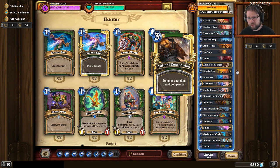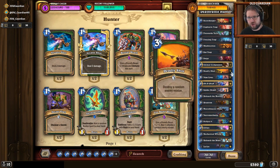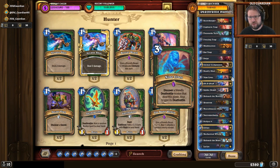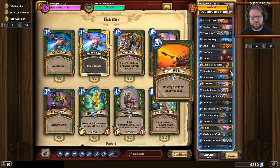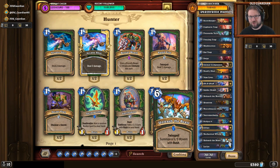You have Animal Companion, Ursatron for 3-drops, Unleash the Hounds against tokens, and a couple of Deadly Shots in this build. The main difference between my build and most others of this archetype is that I'm running double Deadly Shot. I really want hard removal in the current meta, and I don't think Spider Bomb is enough even with 9 Lives. Deadly Shot is also sweet because it comes out of Zul'jin, and so does Unleash the Beast.